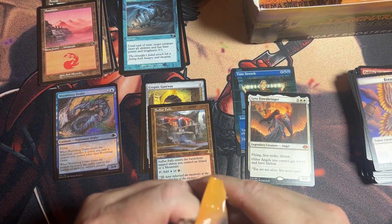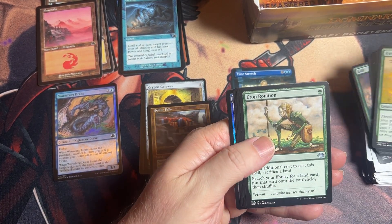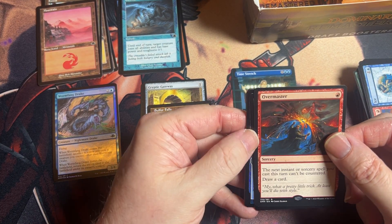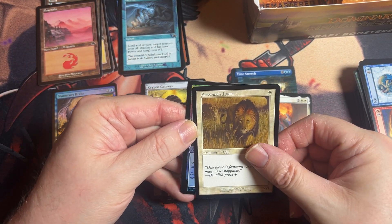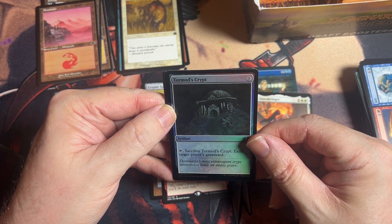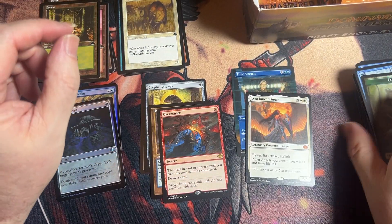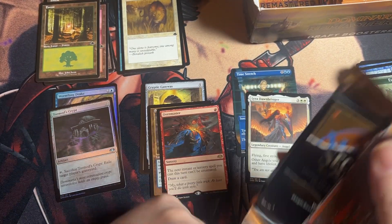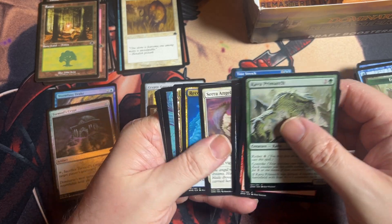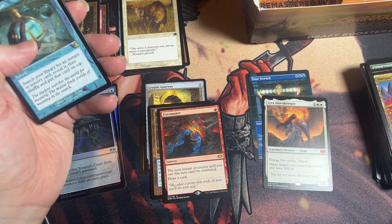We've got another mythic, which is an angel, and then a retro instant. Retro frame instant, and we have a land. Pretty interesting — we're popping so many mythics right off the bat. Then we got a retro foil land, rare, and a goblin for some reason — that's not retro or foil — and then a retro frame land.